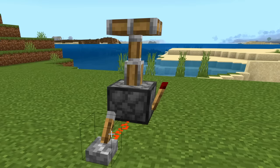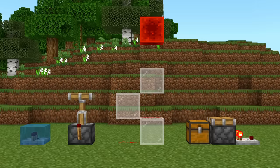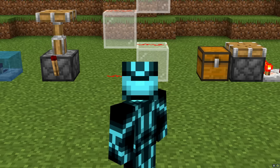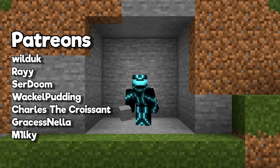If you put a redstone torch on the side of a piston and power it, the torch will turn off — this has a fancy name, it's called a soft inversion. And if we had this in Java, it would work very nicely with QC. These things are tempting, but they're just not enough to convince me to do Bedrock redstone. Its flaws greatly outweigh the benefits, at least for me. But now I'm going to go into hiding, because I've probably angered a lot of Bedrock players. Subscribe.